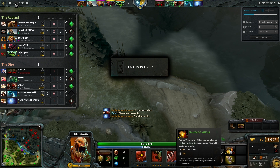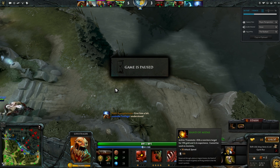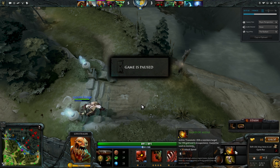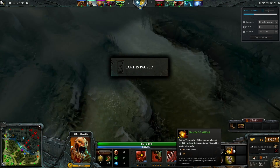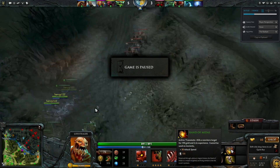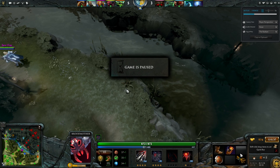Hand of Midas — do not buy this item if you're past about the 8 or 9 minute mark, especially the 10 minute mark. Absolutely do not. This item takes, to pay for its entire recipe cost and the Gloves of Haste, right around 16 and a half minutes the last time I looked at the stats for it. It takes that long to pay for itself. The XP bonus you're going to get in the meantime is really good, but in pure gold value it's going to take about that long to pay for itself. After that you're going to start generating some profit, but it is definitely an investment.